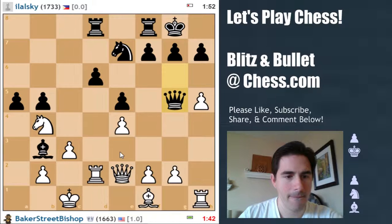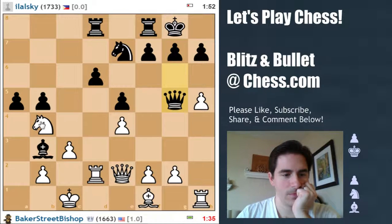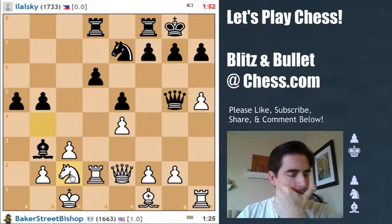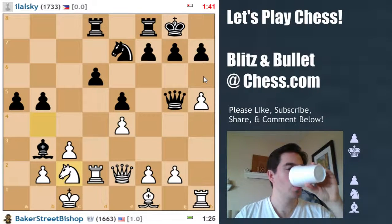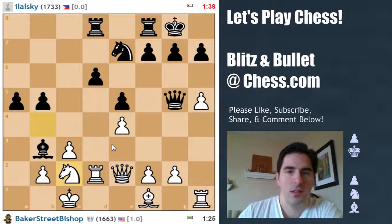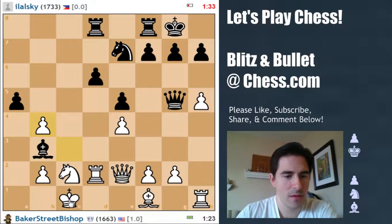g5 doesn't look that good. This position doesn't look that good. Let's try here — I have g3 if I need it. Let me try for h6. It's quite a terrible position for me, it's okay. I will just have to deal with it. I'll take here and try and sidestep the threats with king b1.